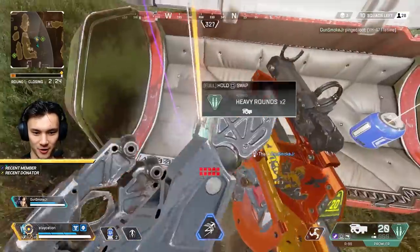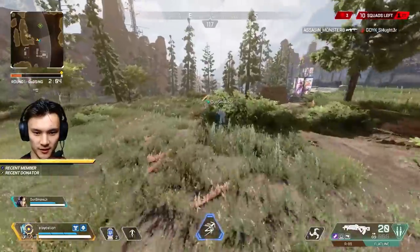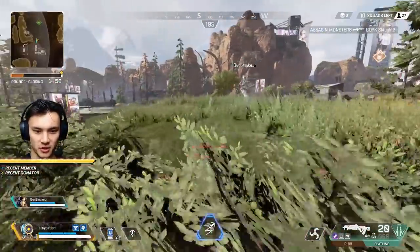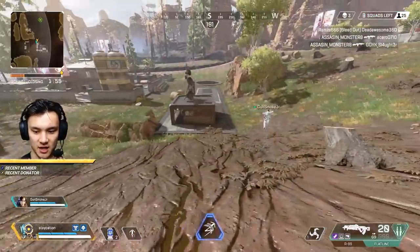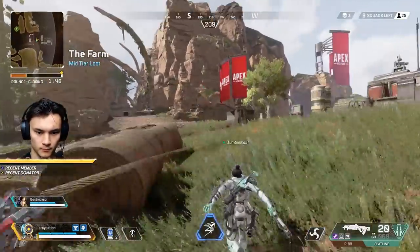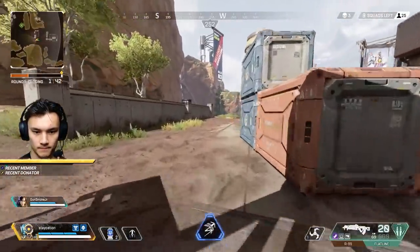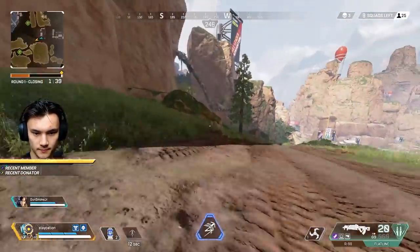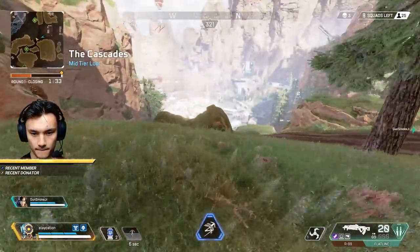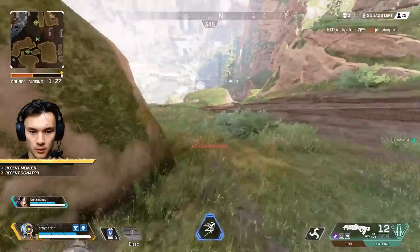Got the Flatline — I'm going full wacky this game. Here's the thing: all weapons that are harder to control are so much easier to finish building. The Flatline just needs a mag and a stock. I used to be skeptical about not running a barrel stabilizer because of the recoil, but it's actually the sway that's the issue. Once you get the purple stock on it, it's like it has no recoil, no sway — it's pretty easy.